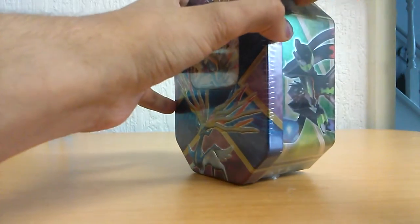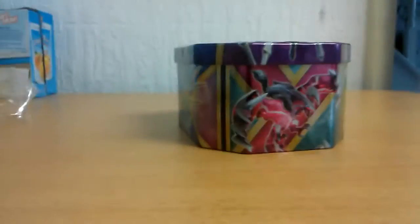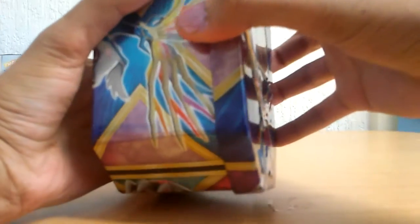Now all we need to do is just open it. I really don't know how to open it - I probably should have got scissors - oh wait, got it. The camera fell. In the Zygarde EX box we got a Glalie Full Art EX, so hopefully in this one we get something good as well.